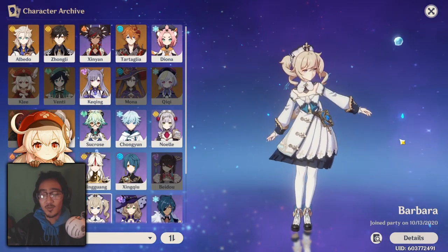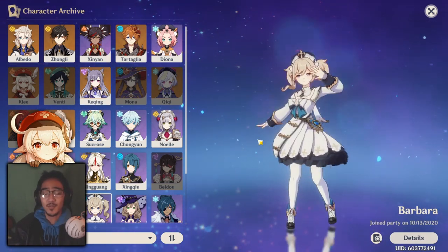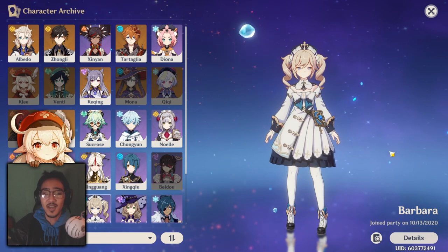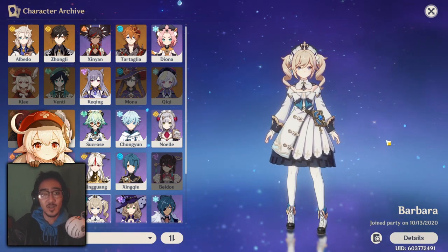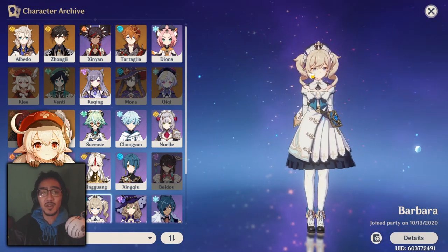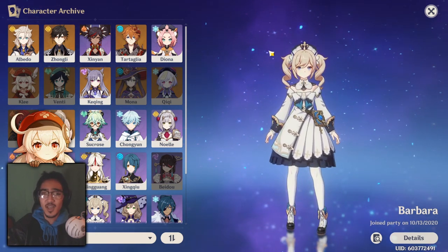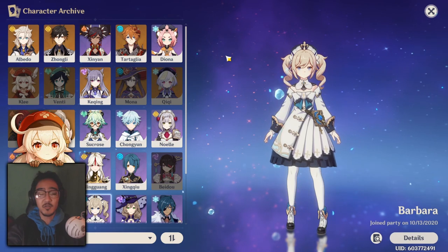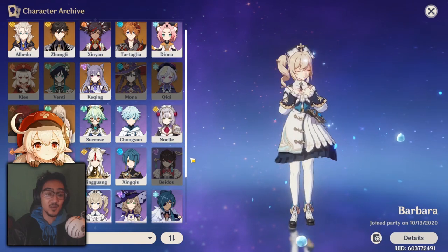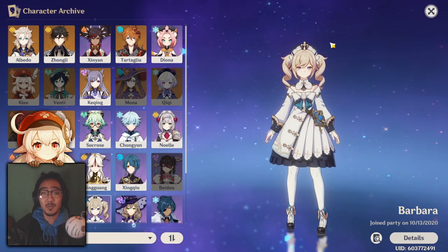Next on the list, we actually have Barbara. The reason I chose Barbara is because if you're running a four-piece Blizzard Strayer set on Ganyu, applying Freeze is going to be super easy. Her charge attack is going to hit everybody in an area, and then you just pop the Ganyu lotus, and boom — easy. Place down the Ganyu lotus, enemies run toward the center, use Barbara's charge attack to apply Wet, then hit them with the Frost Flake Arrow for Freeze and that increased crit rate. Since Barbara is a support, you still have options open for your sub-DPS slot, like Albedo or others, while still applying the Freeze effect.